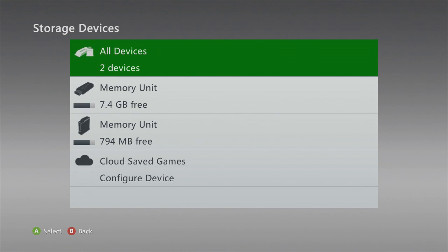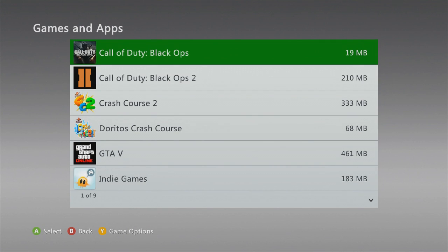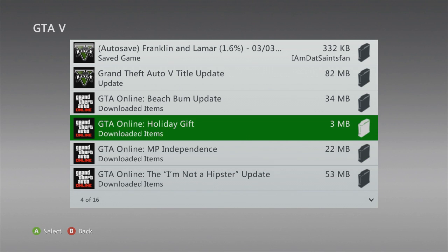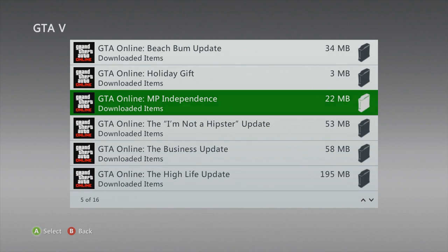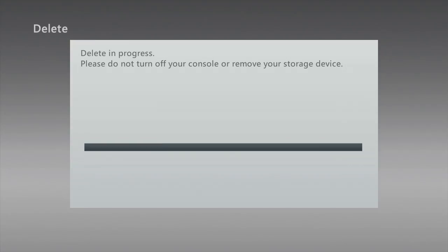Once you get to your secondary character, it's actually pretty easy from here. All you do is hit the big X button, go to system settings, then go to storage, and delete the Independence Day pack. Once you delete the Independence Day pack, simply load up GTA again.